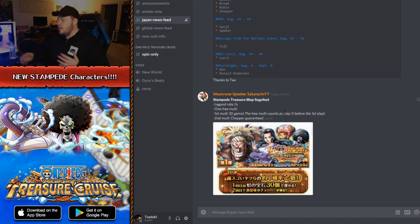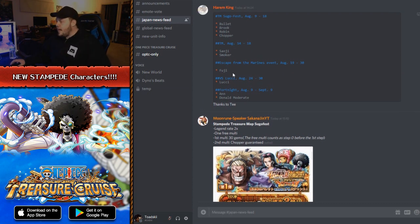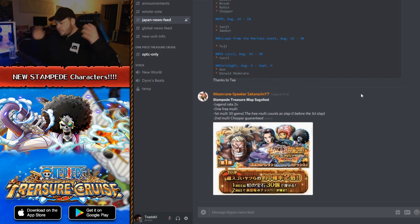The free multi counts as step zero before the first step, so the free multi doesn't count towards — for example — if you do three multis you get a guaranteed legend after the third multi; the free multi does not count towards that. So 30 gems for the first multi. Second multi, you get the Chopper guaranteed. Brook and Robin are also Treasure Map point boosters. And Sanji is actually receivable from completing the Treasure Map — so after a certain amount of points, you actually get given that character for free.